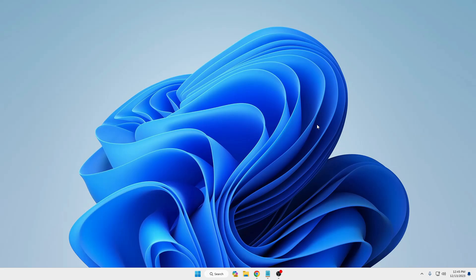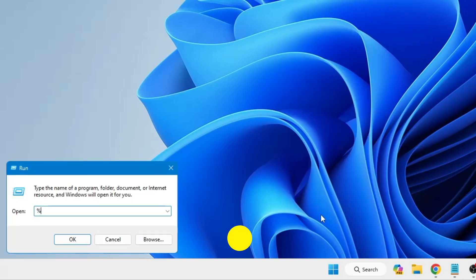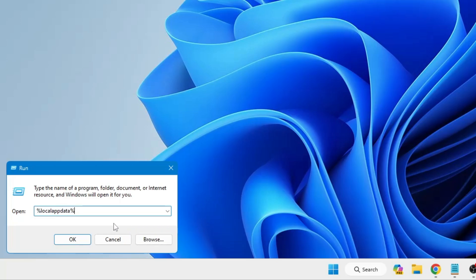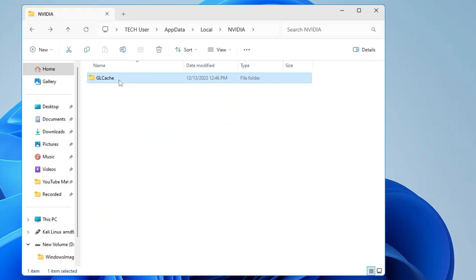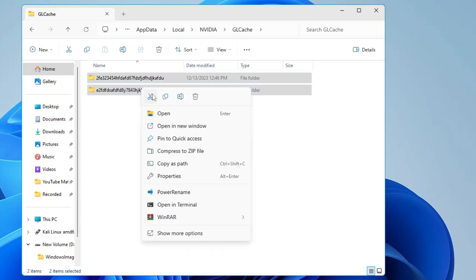Once done, we are finished clearing browser cache. Next, we need to clear the GPU cache. If you are using an NVIDIA card, right-click on the Windows icon and click Run. Type '%localappdata%' and click OK. Look for the NVIDIA folder, double-click on it. Find the GLCache folder and double-click on it. Press Ctrl+A to select all folders, right-click and choose Delete.